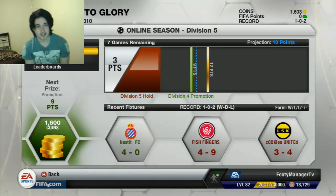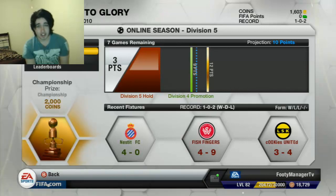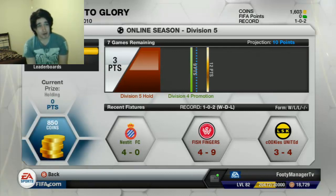Hey, what's up guys, Footy Manager TV here. I'm coming to you with another Ultimate Team episode of this Road to Glory, building from the bottom. I'm going to play one more match with the face cam. I'm going to be on the left side so you can actually see my coins — 1,603 with one win and two losses, as you saw.